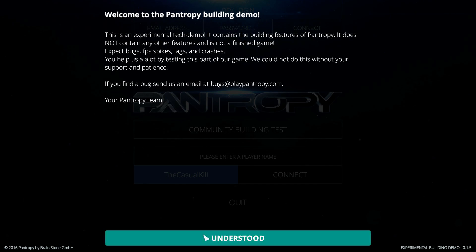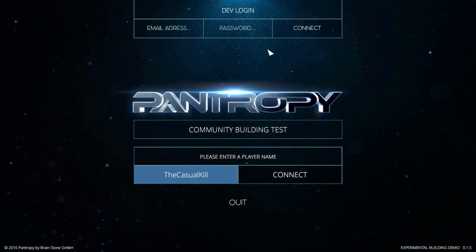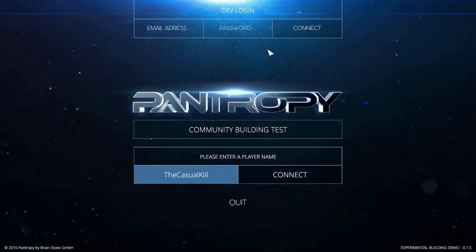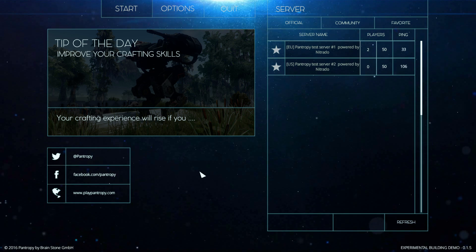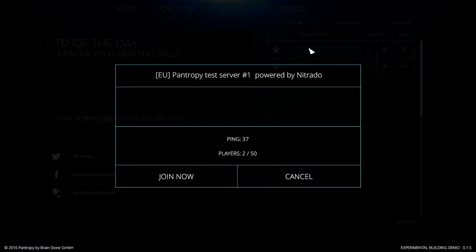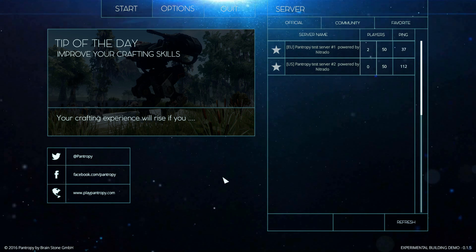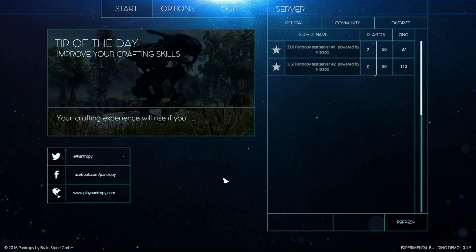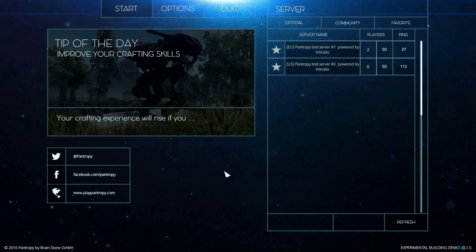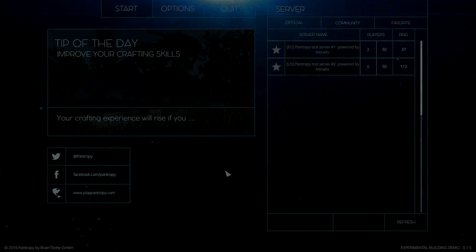If you want to try out the game, just go to their website - you can download it. It's only the crafting build at the moment but it's going to come out next year hopefully, for around $20. Take a look at the screenshots on their website as well because you'll see what the actual game is going to look like. There's also going to be dinosaur aliens, mechs, spaceships and other stuff like that. It's a beautiful game - really crazy all the planets you can see.